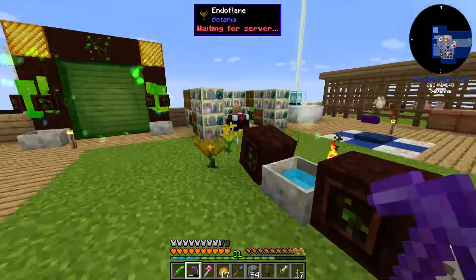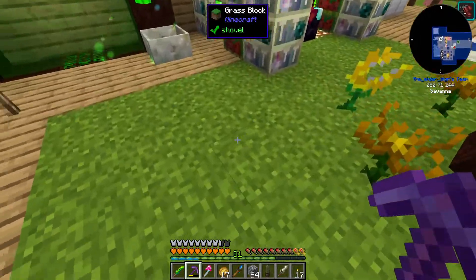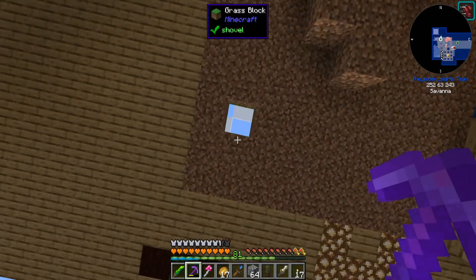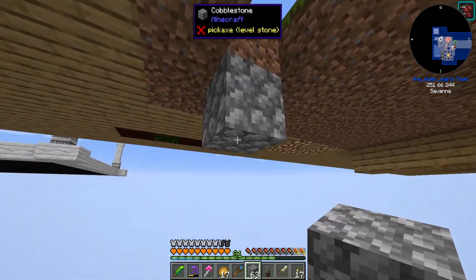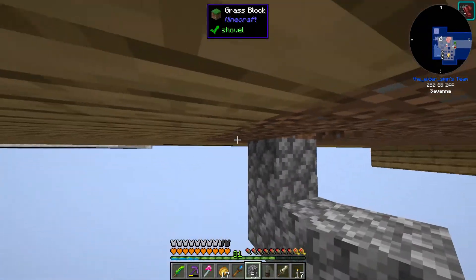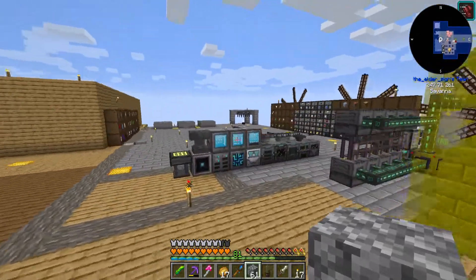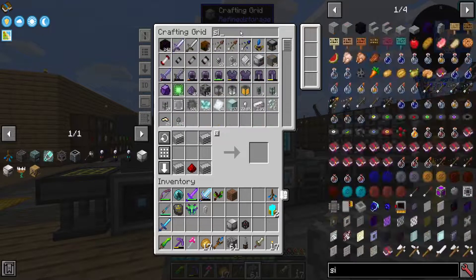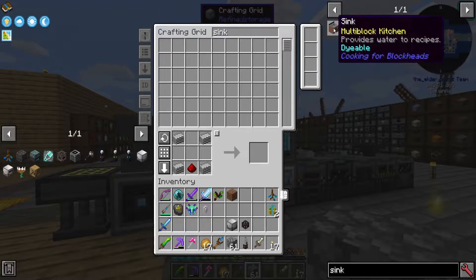I'm going to try and get automatic mana set up here. That'll probably work, right? I just needed something to place against — say a sink, maybe. What's this for? Oh, heat sink. Yeah, that's right.